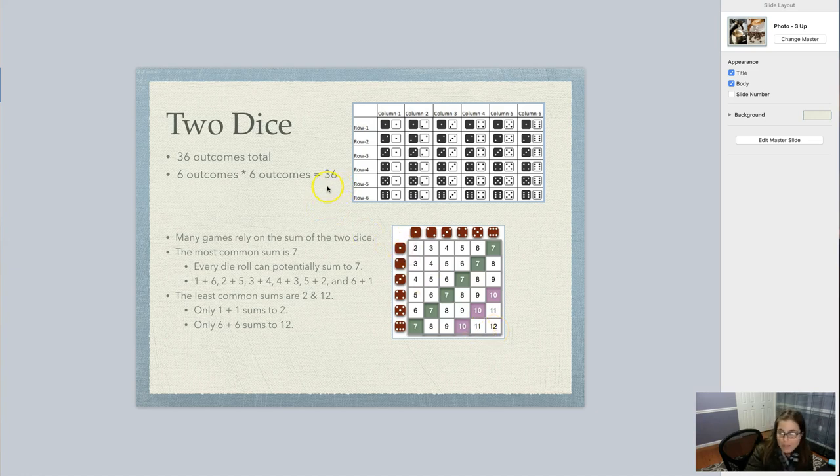The other roll that's equally unlikely is a twelve, because the only way to roll a twelve is to get a six and a six. So quite literally, this has a probability of one out of 36. There's a one in 36 chance that you would roll a two, and there is also a one in 36 chance that you would roll a twelve. That's how many outcomes we have — that's the number of outcomes in our sample space.